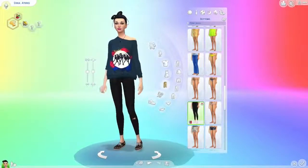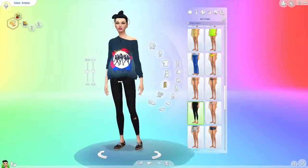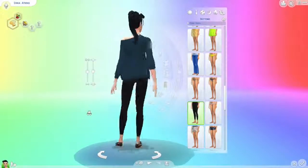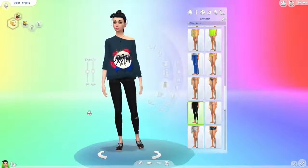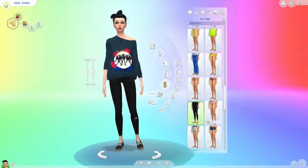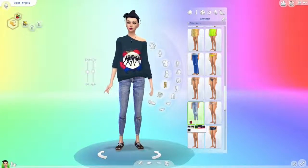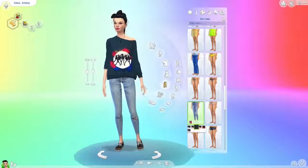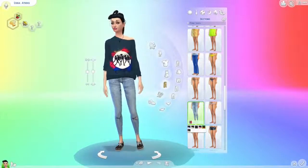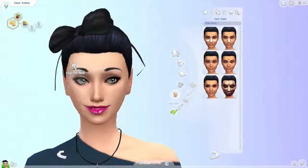Now I have to show off these jeans. By the way, you can find this shirt on my simblr, which will be linked down below. I did not make any of these things — I'm not that talented! Next are these gorgeous jeans; they're pretty cute. I think I got them off of The Sims Resource. I'll try to find everything and link it down below, but I make no promises.